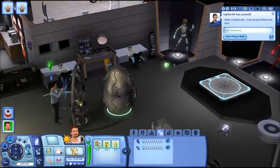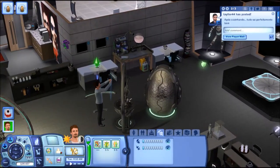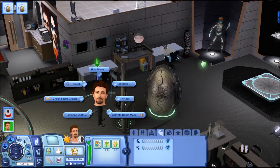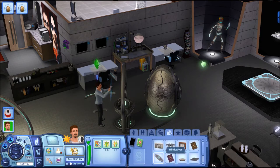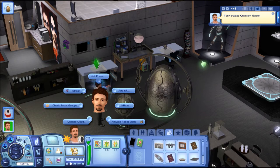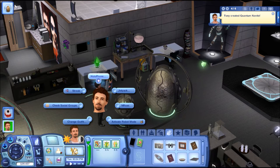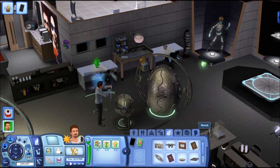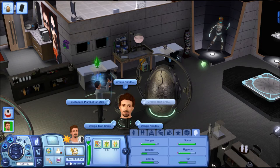I'm really excited about this new skill and profession. After he designs a trait chip, I'm going to send him to city hall to register as a self-employed bot builder. He's already doing the design trait chips interaction at the workshop station.